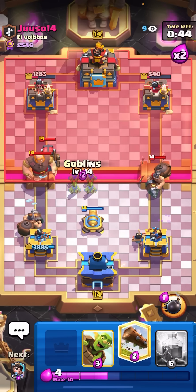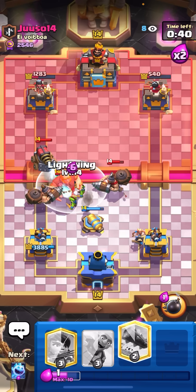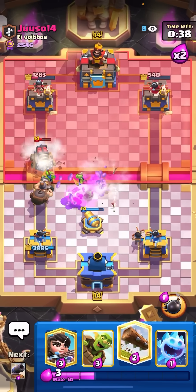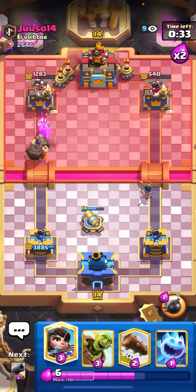He goes for mighty miner at the bridge. I'll go for my goblins here, just pull it into the middle — also help kill the giant. I'll go for lightning on all three of these. Very nice value lightning there. And now I don't even need to pop the ability. The goblins got the sparky.